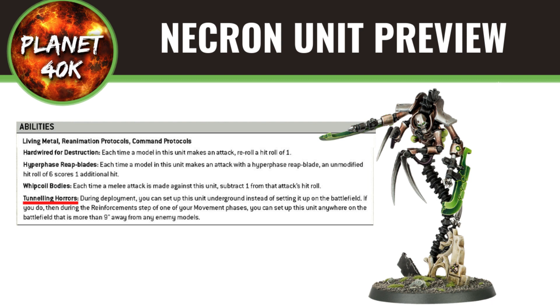The last ability is quite a nice one: Tunneling Horrors. During deployment you can set up this unit underground instead of on the battlefield. You do this during the reinforcement stage of the movement phase and can set it up anywhere on the battlefield more than nine inches away from enemy models — so basically deep strike. They've got this Ravener feel now, like from the Tyranids. You'll be turning up mid-game and getting straight into combat.